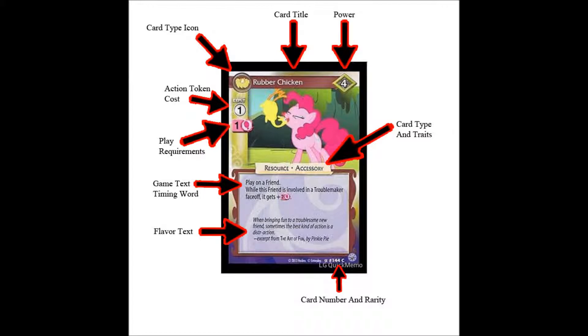Then you have your resources. Resources are cards that represent objects, locations, and other assets within the game. When you play resources, they stay in play, and you can play them to home, your problem, your opponent's problem, or one of your friends or your opponent's friends — but it will indicate in the game text where you can play it. And that's your resources.